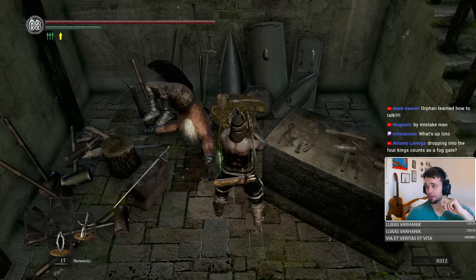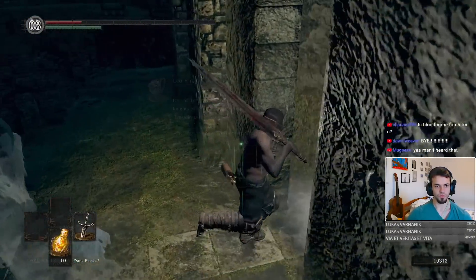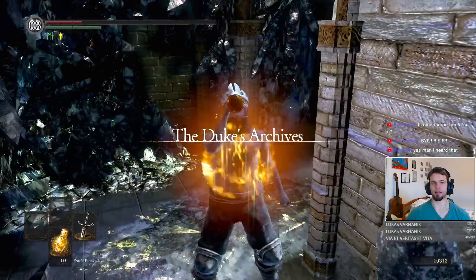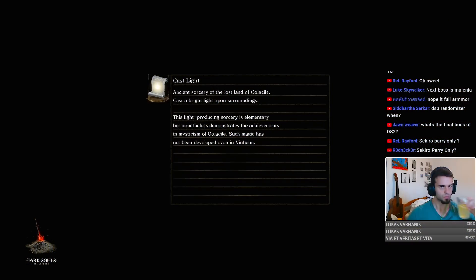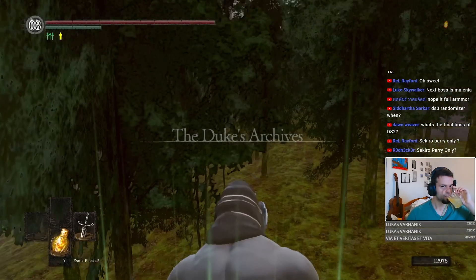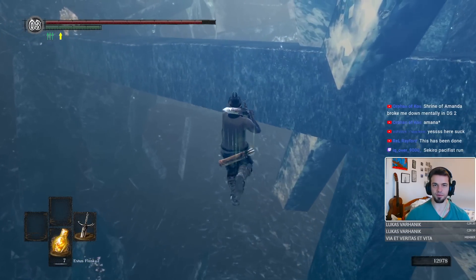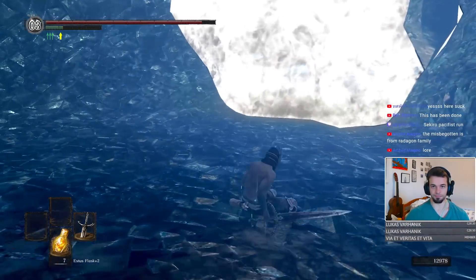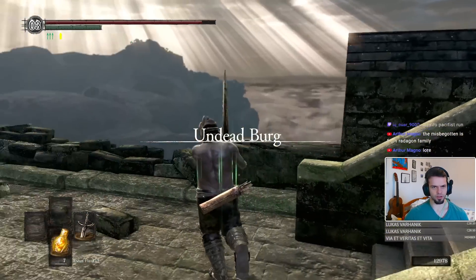This is why every game should have ragdoll physics. There is a fog gate immediately here — let's see where this goes. The Duke's Archives. This might be useful, actually. I hate this area — this place just gives me the heebie-jeebies, and not in a good way. The clams are actually really upsetting. Seath is already in there wiggling his tail around. Undead Burg — okay.